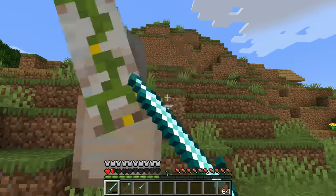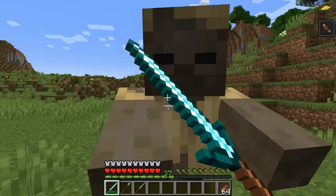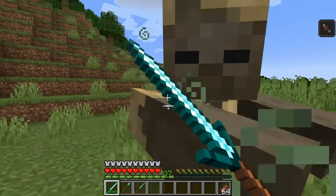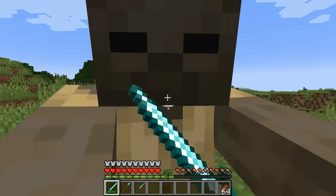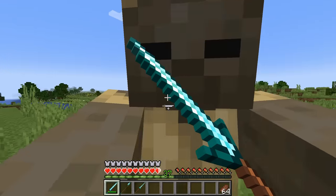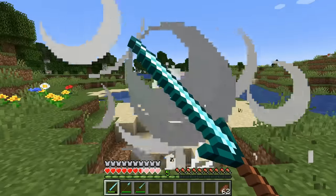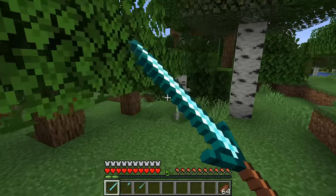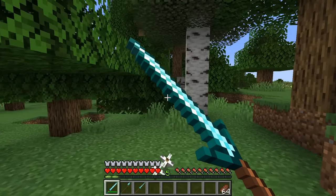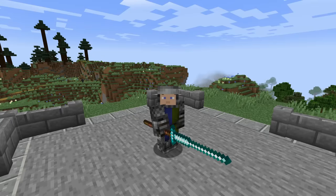Secondly, the blocking feature on two-handed weapons has a chance to fail to block a melee attack. In older versions of the mod, the chance to fail to block was so high that attempting to block was almost pointless. But in newer versions of Epic Knights, you will block attacks more often than not, making it far more reliable. Finally, two-handed weapons will not block arrows or explosions. This also makes sense — a sword would provide little protection from these types of attacks. Shields are a far better option.